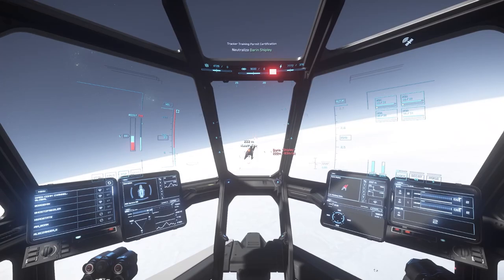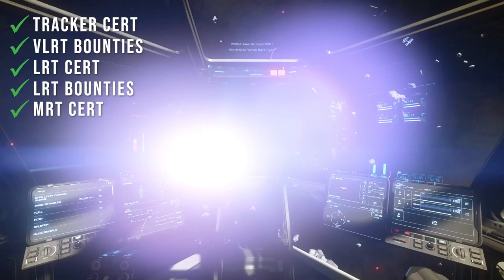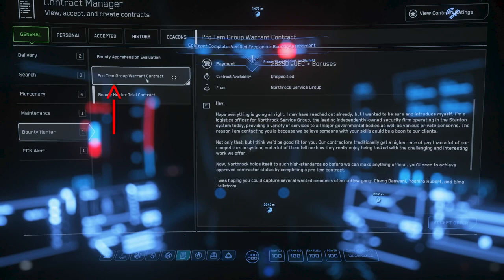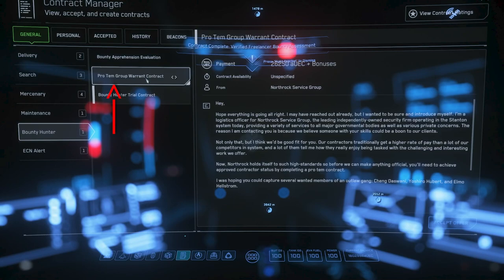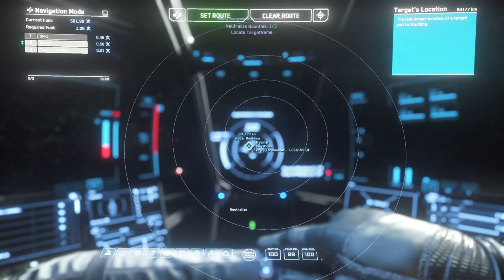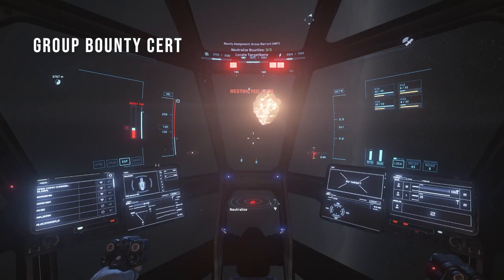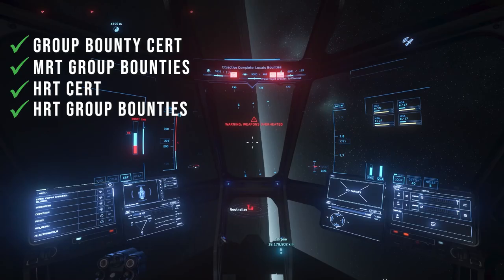From here, you'll do a set number of VLRTs until you level up, then do a certification, then move on to low-rated threats, then another certification. Once you get medium threats unlocked, you'll have the chance to unlock group bounties — this is where you make the most money. It just means it's still a PvE bounty, but you kill three targets instead of one. From there you'll do medium group bounties, then a certification, hard group bounties, and finally your Very Hard certification.